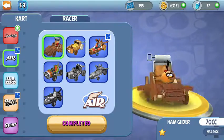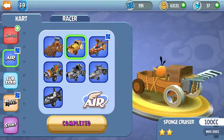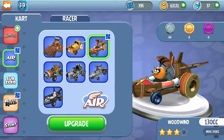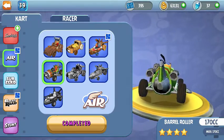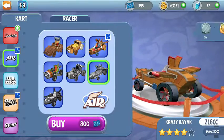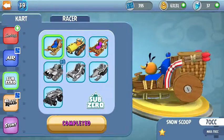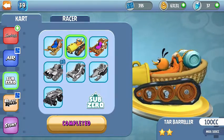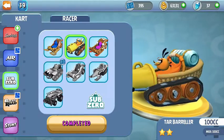Over here we have the Ham Glider. I'm really sad that Sponge Cruiser is one of the worst carts because I really liked it. We also have the Woodwind and Barrel Roller, which really sucks. We also have Tub Thumper, Crazy Kayak, Air Guitar, and the Snow Scoop — I'm really sad that Snow Scoop was one of the worst carts too, because it's actually really amazing.